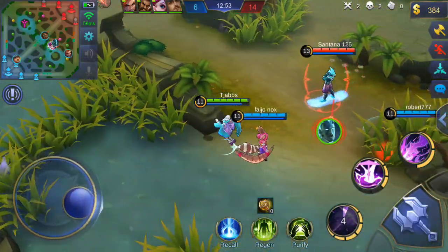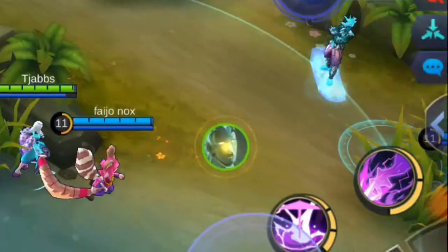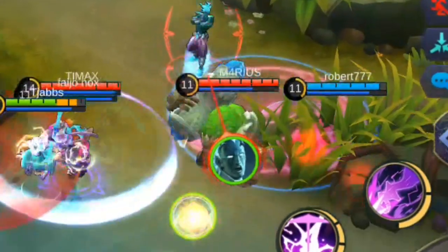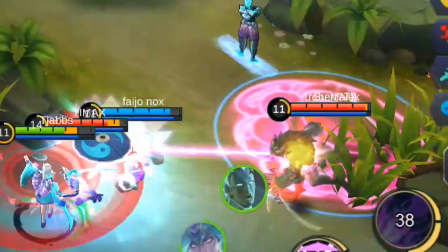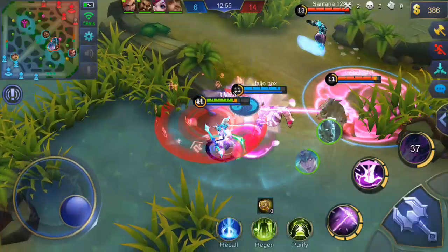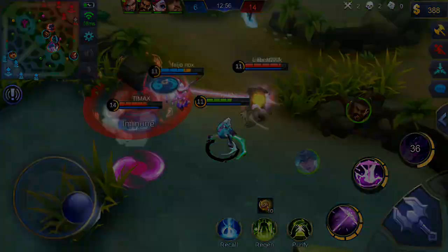So if we go into the bush here, you can see that my Roger — or our team's Roger — was in the bush there. So I thought, hey, we got this, no problems. It's two against five, or two against three, it's fine. Then turning to the enemy Roger — and this bug was so annoying.